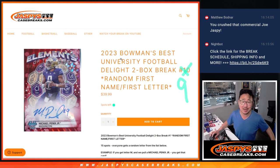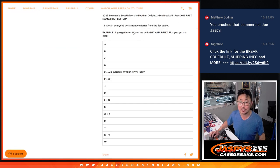Hi everyone, Joe for Jazby's Casebreak.com coming at you with two boxes of 2023 Bowman's Best University Football Breakers Delight Edition, two box random letter break number nine. We're going by the first letter of their first name. For example, if you get M, you'll get Michael Penix Jr. It's pretty straightforward.